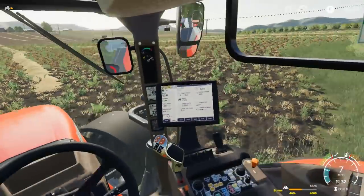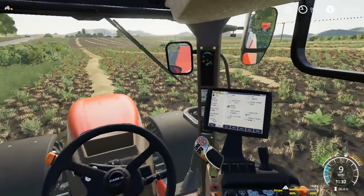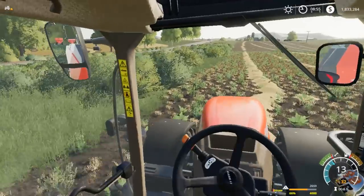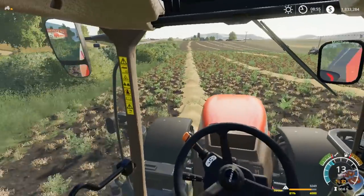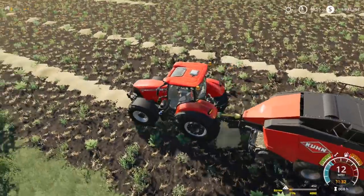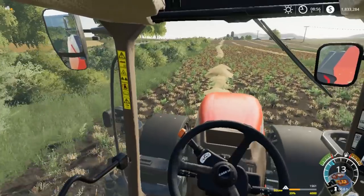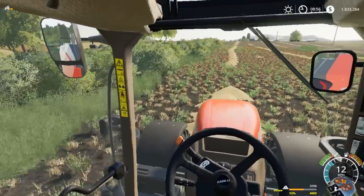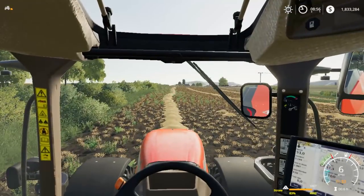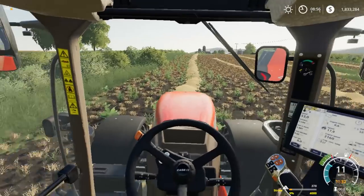This Case tractor hardly has enough power to run this big baler. We might have to put the big 8R on here shortly to pull her up and down these other big hills. We can go 12 miles an hour down the hill, but we can't go 12 going up - maybe 4. I was struggling over there in some rows going like 4 miles an hour or so.